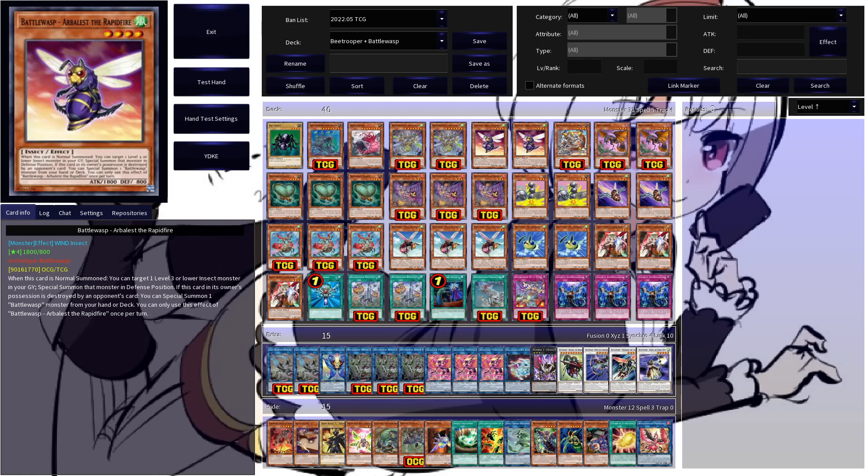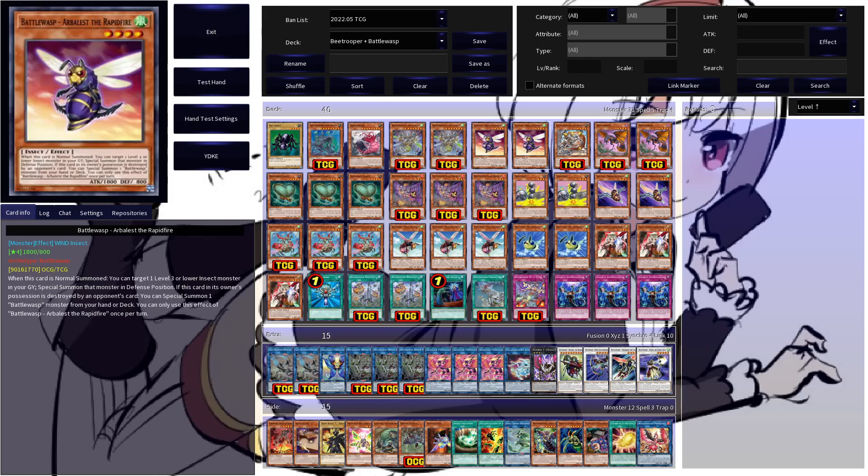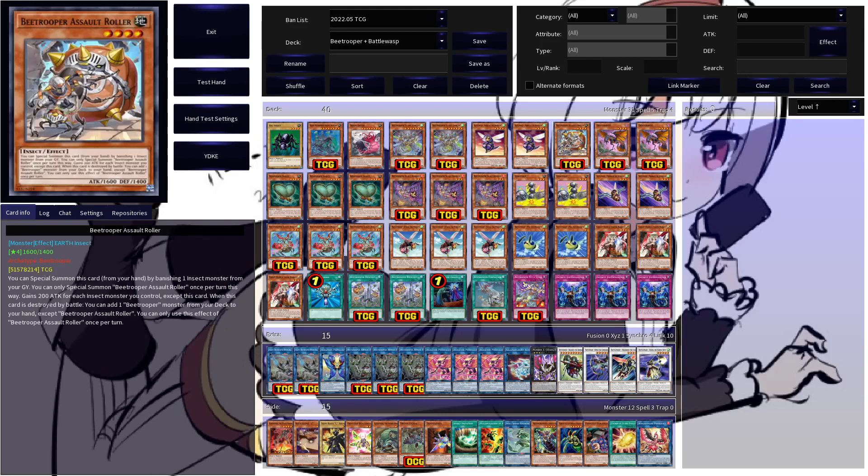Battle Wasp Arbalest Rapid Fire is a very neat piece of follow-up you will be searching. On normal summon, this targets a level three or lower insect monster in your graveyard and special summons it, giving you good ways to enable link twos on a follow-up turn. It also floats into Battle Wasps if it's destroyed by an opponent's card, but in most cases you will search this as an enabler for follow-up.